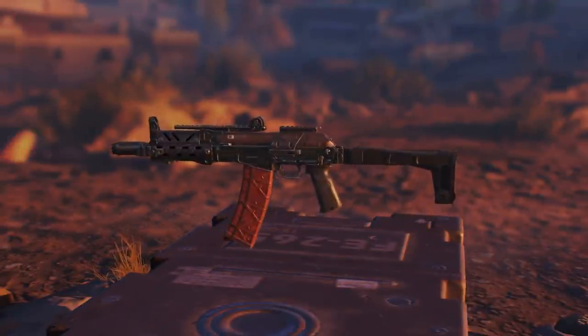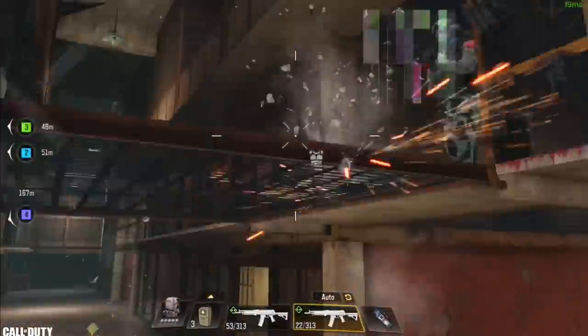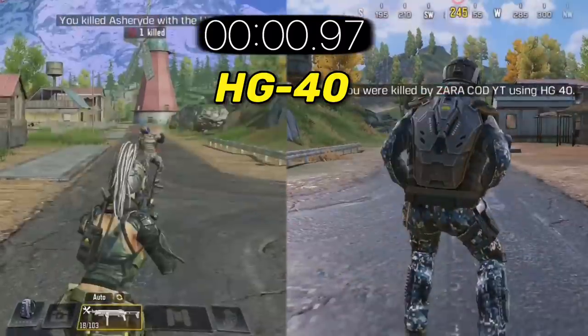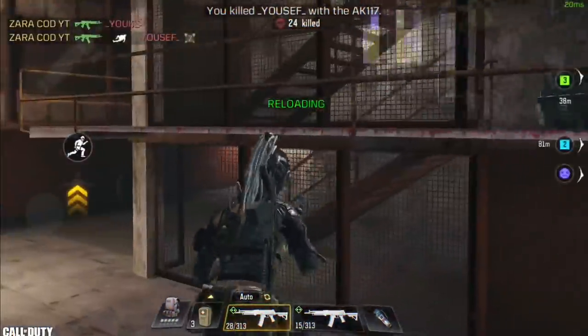In number 8 we have the RAS 79u, which can kill an enemy within this time. It was a tough decision because I had to choose between it and the HG40 as both guns are similar and almost have the same killing time. However, I went with the RAS in the end because it seems more stable and easier to control, plus it has slightly better hipfire.